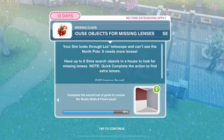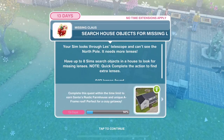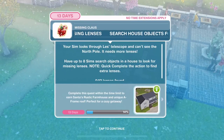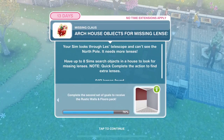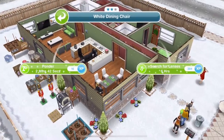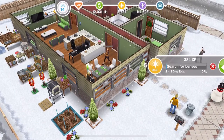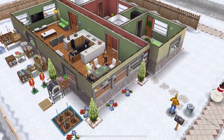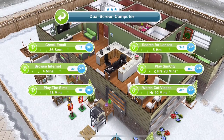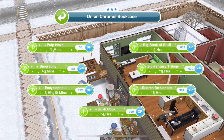Now we need to search house objects for missing lenses. Your Sim looks through Les' telescope and can't see the North Pole — it needs more lenses. Have up to eight Sims search objects in a house to look for missing lenses — we need to find 12 overall. Search for lenses is six hours, but note that using LP to skip it gets you extra. I would recommend clicking on three-star items — a three-star computer is only five hours to search for lenses. Get eight Sims over and just start searching in three-star items.